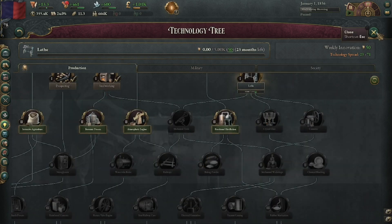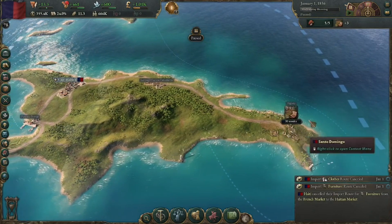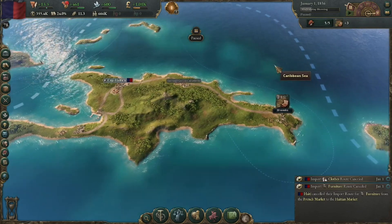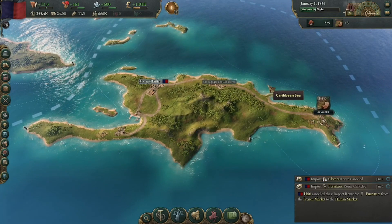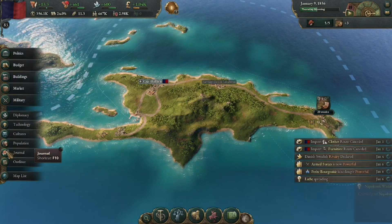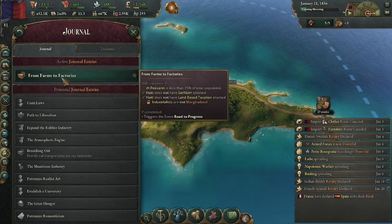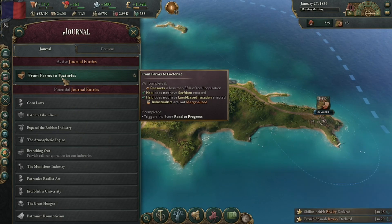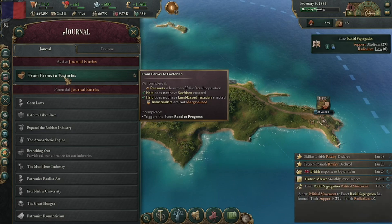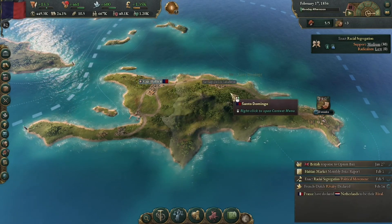Production is kind of where I want to focus us for now. We have a technology we're researching and we're going to try to get our tobacco plantations expanded. I'm going to hit the fastest speed and hit play. I can check the journal too - that gives us some tasks to focus on. Right now we only have one active: 'From Farms to Factories' - we'll complete it if peasants are less than 35 percent, Haiti doesn't have serfdom, doesn't have land-based taxation, and the industrialists are not marginalized.